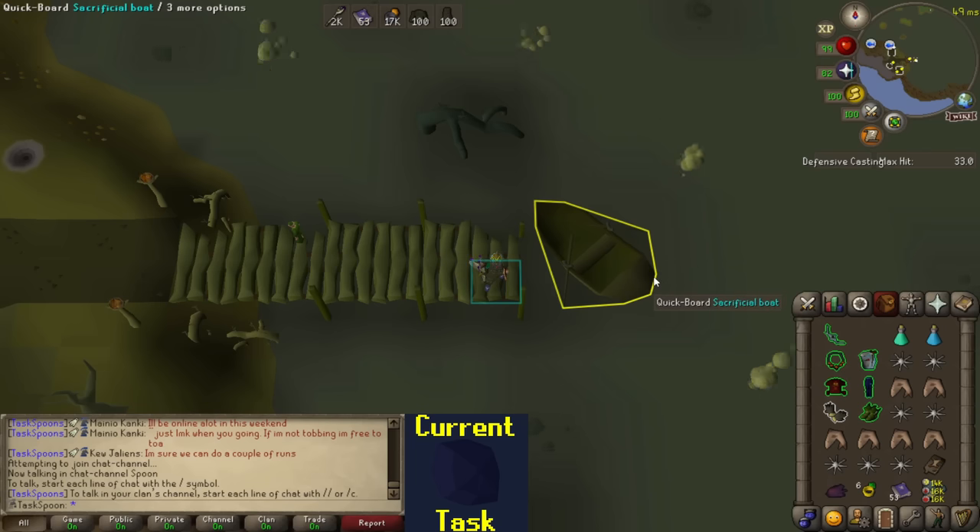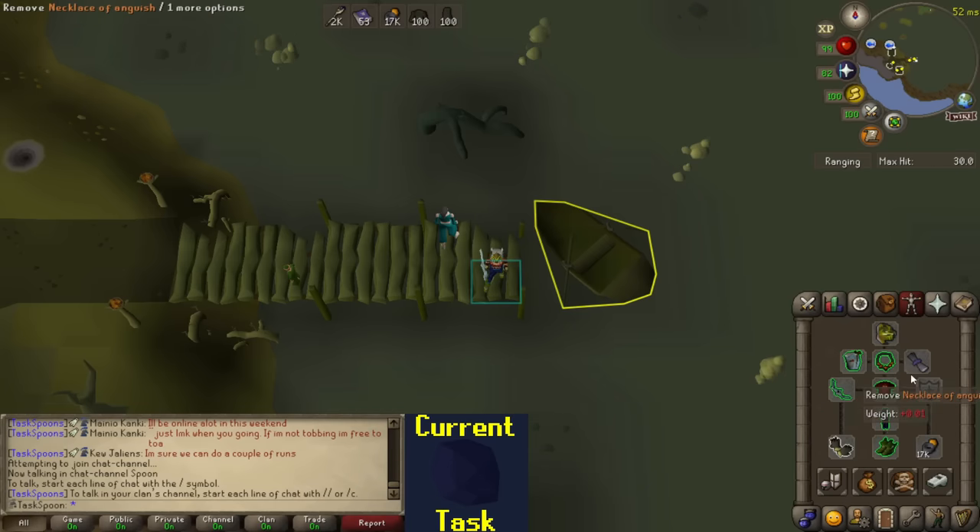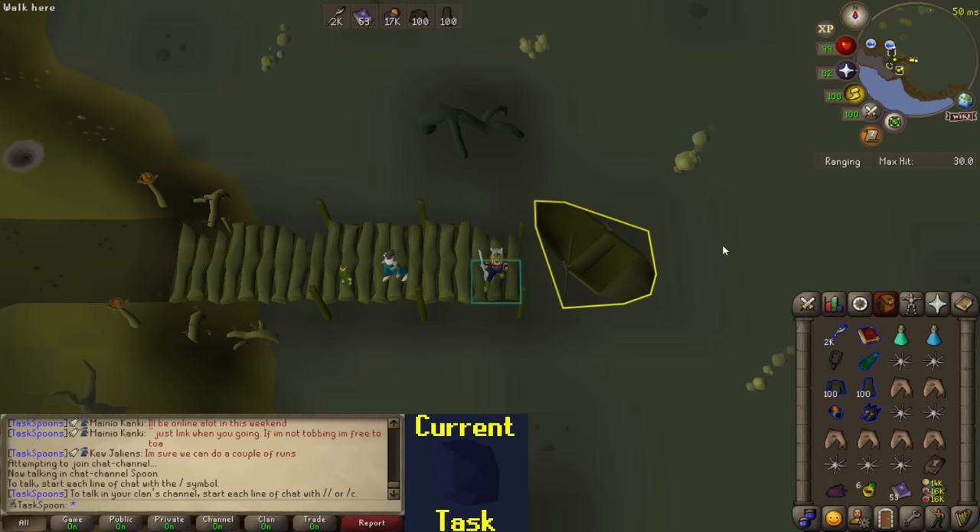Just as I'm about to start I noticed I forgot to swap to the Arceuus spellbook, so I can't use thralls. Instead of just going back and swapping spellbooks I'm gonna send one kill as range-only and see if it works — this is essentially the exact setup I would use, so we can find out if this works and then decide what we want to do from there.